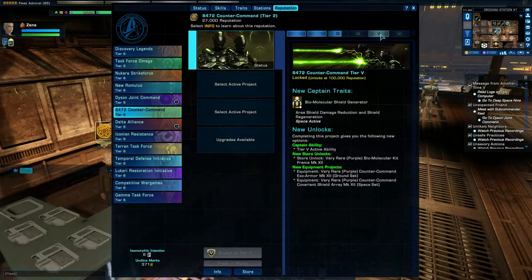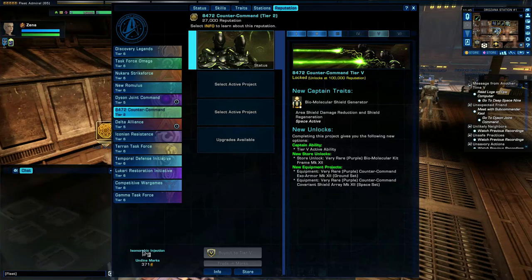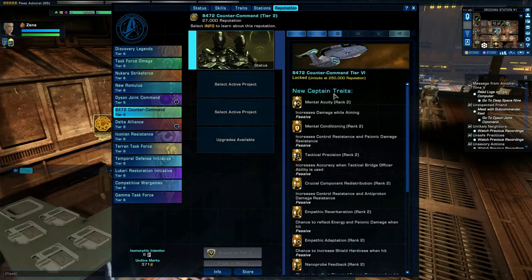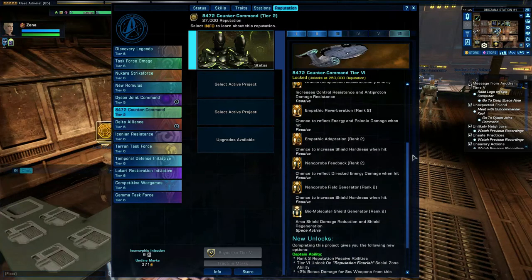You keep progressing further and further up until you get to tier 5. When you have reached tier 5 you can also get a really good bonus of marks, the special items, and quite a lot of substantial dilithium — usually about 30,000 I think. Then lastly, tier 6: you unlock new captain traits. This is one of the other benefits, as well as ship weapons and equipment. You gain a lot of really nice traits dependent on your player style.